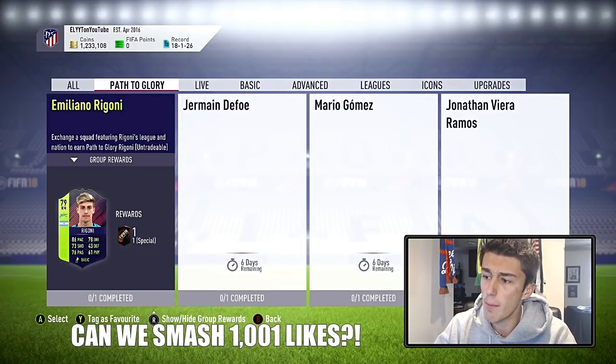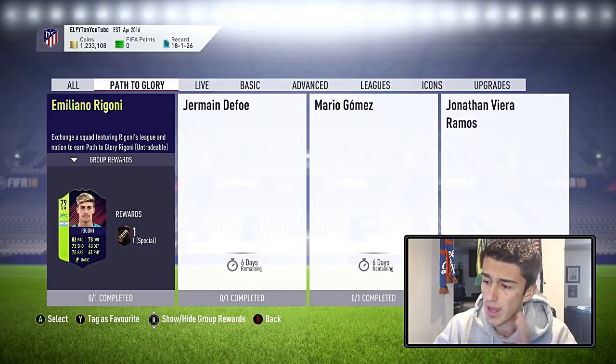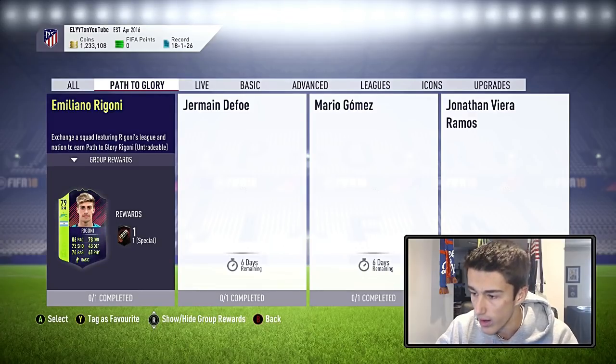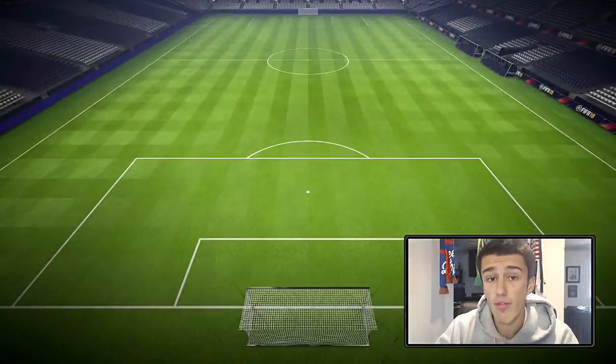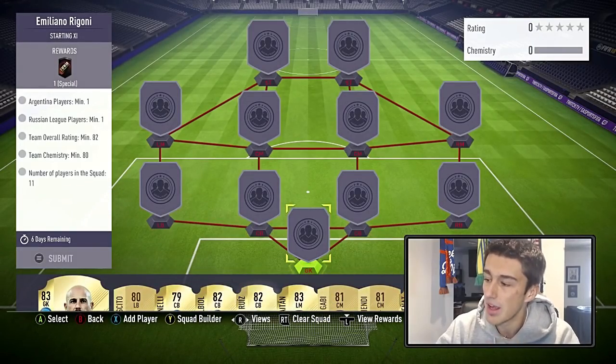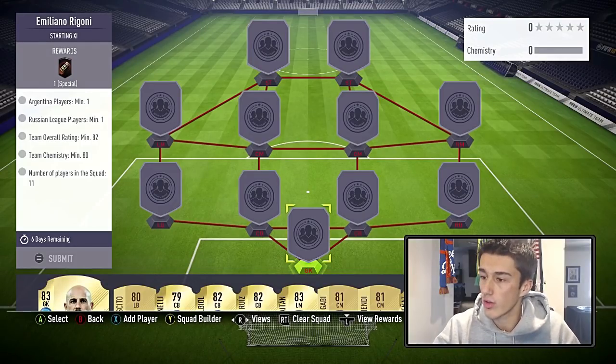We're going to start off with Emiliano Ragoni, in which you get a 79-rated Ragoni with 86 pace, 78 dribble, 73 shot, 61 physical, and 76 passing. It works the exact same way as OTW cards do this year. The good news is they are very cheap; the bad news is their base cards aren't very good. But you can do them for about 10 to 12,000 coins per card.